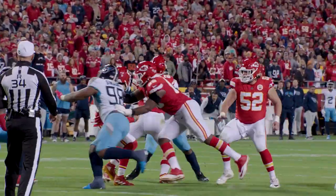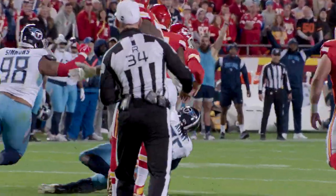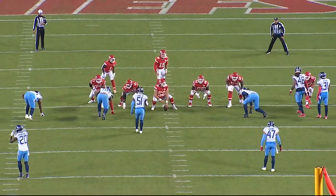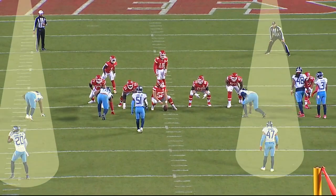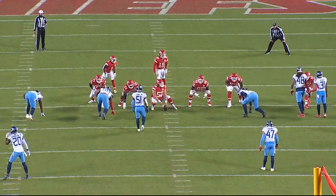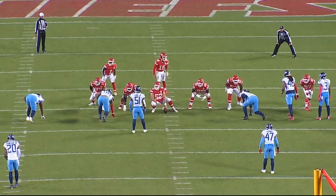The first play we're going to look at: the Chiefs are in 11 personnel, in a 2x2 alignment, 4-man front, man-to-man. Kevin Byard is on Kelsey. They start out in a 2-high look, morphs into a robber, dropping down on the defensive right side. Now they've got a double on Kelsey. There is nowhere to throw the ball.